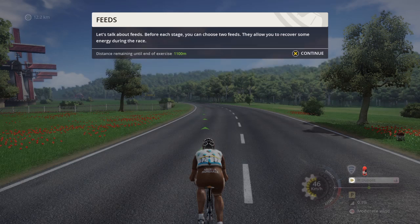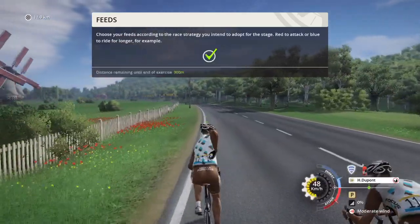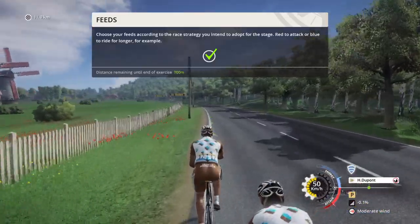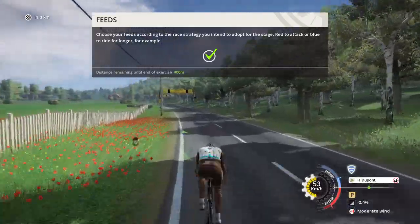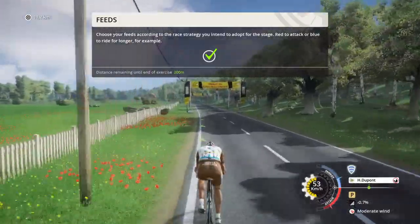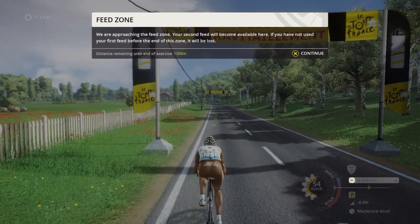Let's talk about feeds. Before each stage, you can choose two feeds. They allow you to recover some energy during the race. Choose your feeds according to the race strategy you intend to adopt for the stage — red to attack, or blue to ride for longer. We are approaching the feed zone. Your second feed will become available here. If you have not used your first feed before the end of this zone, it will be lost.